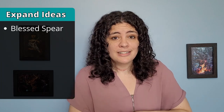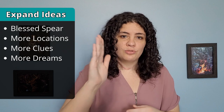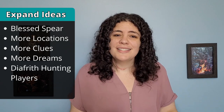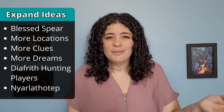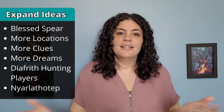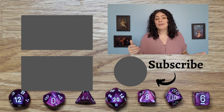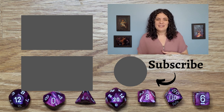I have a video talking about the benefits of playing RPGs at conventions if you want to check that out. For a more veteran Call of Cthulhu group, you might want to expand the scenario a bit — adding the blessed spear as something they actually have to obtain, or adding extra locations and clues so they can explore different paths. There's also the concept of Diofrith being the daughter of Narlithotep — there's a lot you could do there, like Narlithotep taking over townspeople and bringing chaos to the whole town. We definitely enjoyed playing this scenario and I'll be linking it in the description. I have additional Call of Cthulhu scenario reviews in the playlist as well — thank you so much for watching!